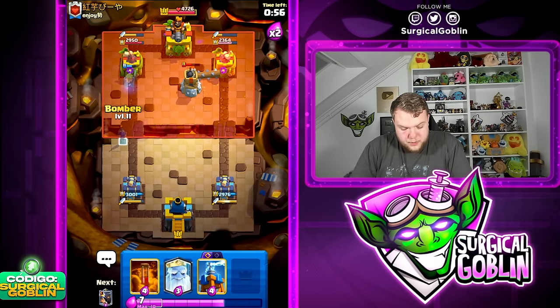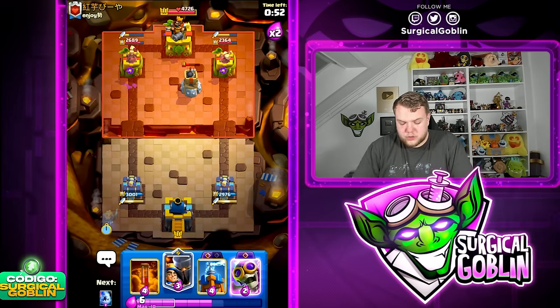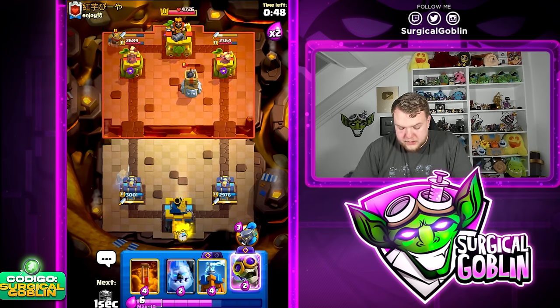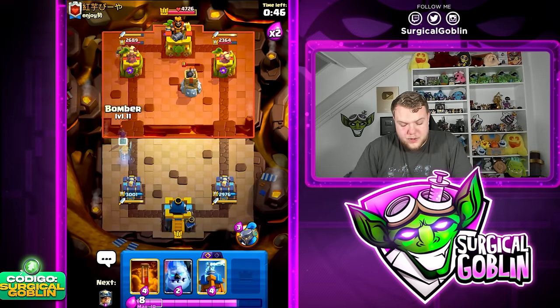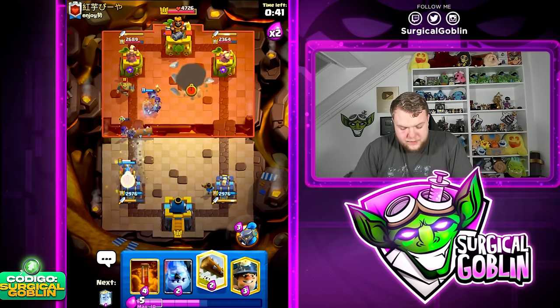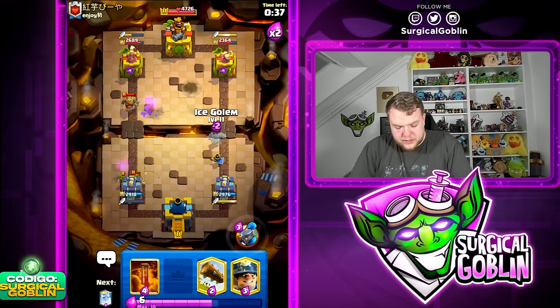The Ice Column at the bridge tanks for the Dagger Duchess shots, then the Miner should get a good amount of chip damage. Preparing Bomber for a Knight — looks like he doesn't go Knight. Ghost to the left side. I don't think he has a big spell, I think he's only running Log plus Nato. Let's go Tesla on defense.